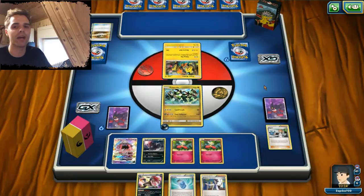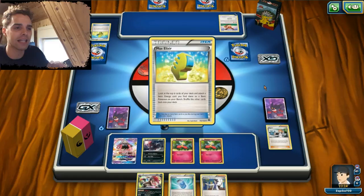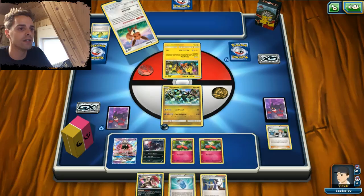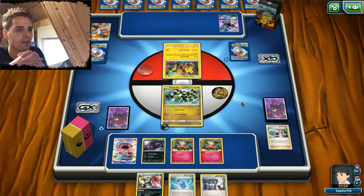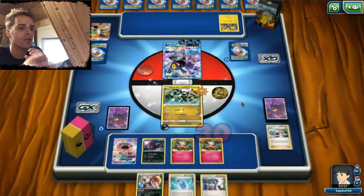Looks like we are facing an Yveltal deck — it's been a while since we've faced Yveltal. Yveltal is a great deck, but the problem is that Gardevoir does the exact same thing but way better, which is why Yveltal decks fizzled out when Burning Shadows got released. A lot of energy is coming onto this Eevee, so it looks like he will be able to get out an Umbreon as early as turn one with two Max Elixirs. This is an Umbreon spread damage deck with Yveltal. Really nice to see the creativity here. 90 damage will not one-shot our Zygarde, but we'll get 30 damage on one of our Flababies.